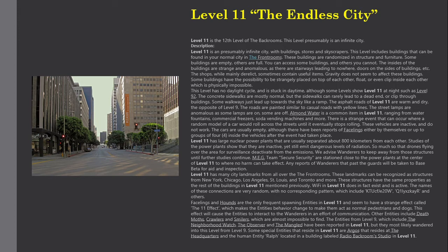Facelines and hounds are the only frequent spawning entities in Level 11, and seem to have a strange effect called the 11 Effect, which makes the entities' behavior change to make them act as normal pedestrians and dogs. This effect will cause the entities to interact with wanderers in an effort of communication. Other entities include deaf moths, crawlers, and smilers, which are almost impossible to find.